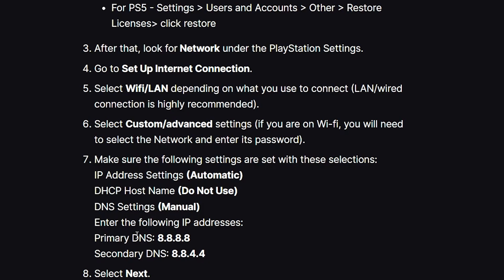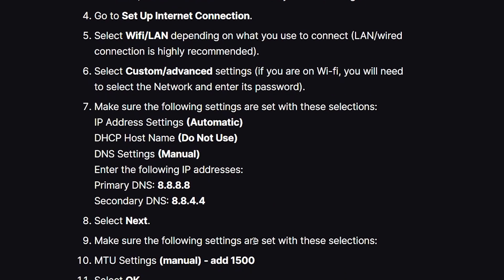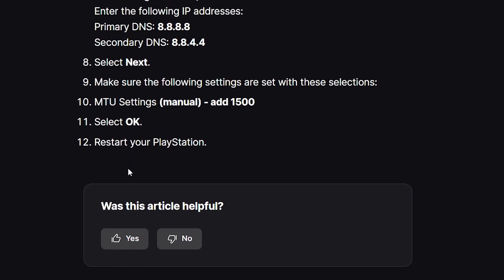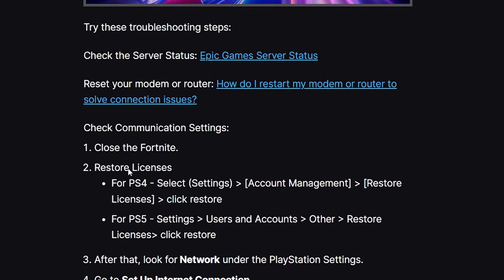For DNS Settings, select Manual and enter the following addresses: Primary DNS is 8.8.8.8 and Secondary DNS is 8.8.4.4 — these are Google's public DNS servers. Select Next, then for MTU Settings select Manual and enter 1500, then select OK. Restart your PlayStation and hopefully this problem will be resolved.